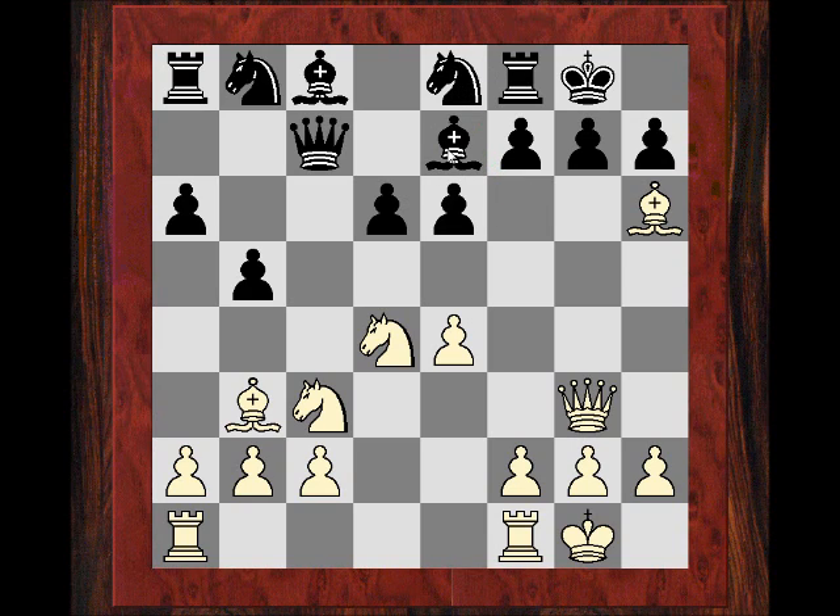He doesn't want to lose the exchange, so Ne8 - the knight having to get back is another waste of time. This is probably a theoretical position. RAD1 looks like a logical centralizing move, and so far white hasn't had to waste time playing a3. Has black simply got a passive position? Even the routine Bb7 is not played here - just Bd7. Why not Bb7? It might have to do with e6 being under fire for a sacrifice.